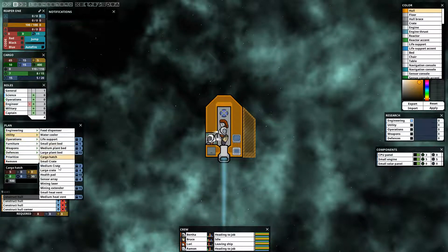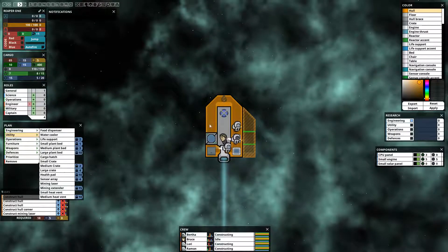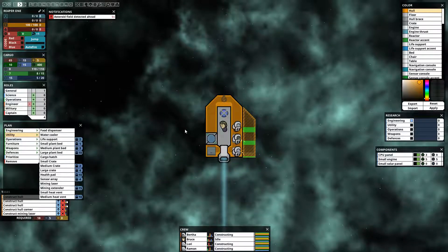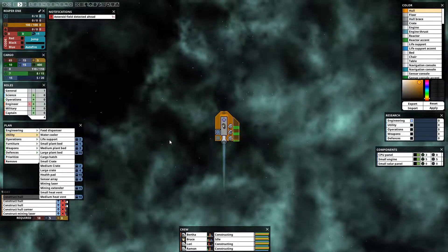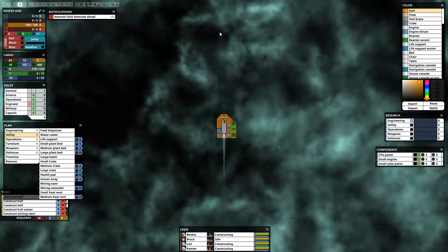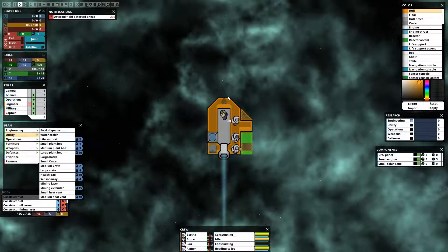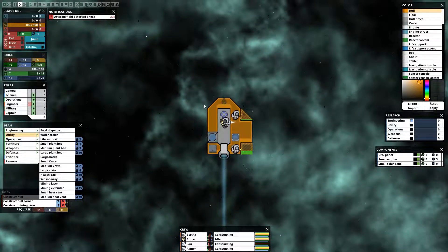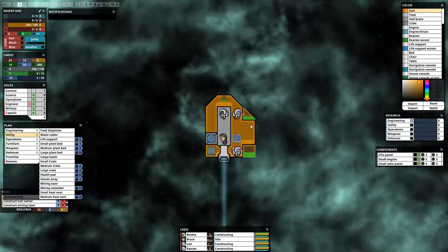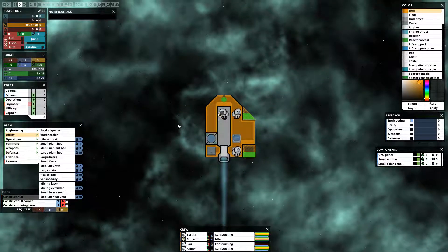We need to get a mining laser — let's put that right on the front there. It will be an important piece of our ship. Asteroid field detected, so somebody will normally call out what's going on. Once we come to that asteroid field, we're going to have to mine out the asteroids we find. We also need to avoid letting them destroy us — if an asteroid comes straight at us there's a chance it will hit us and do a lot of damage depending on its size. This is very much a survival game because it is often likely that we will die before we progress very far, but we'll do the best we can.